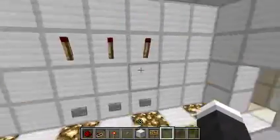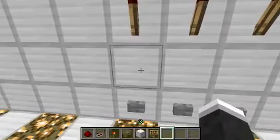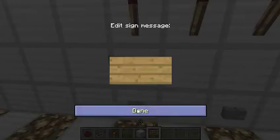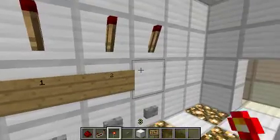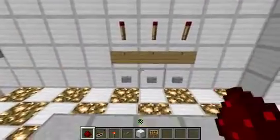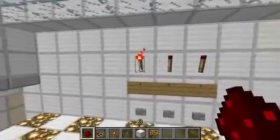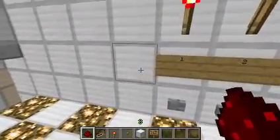These torches tell you which destination is on, so you can have signs here saying 1, 2, 3. And so I'm going to pick the first one. These destinations don't go anywhere at the moment, so the torch will light on. That's using the RS NOR latch.